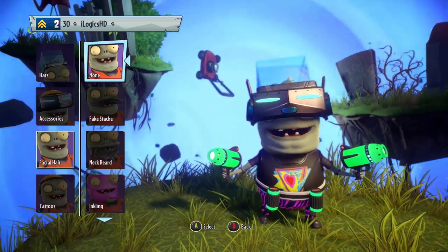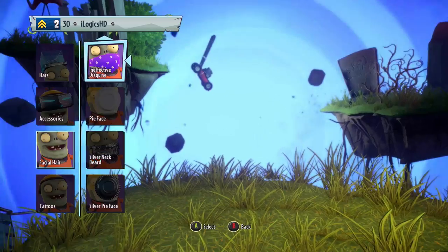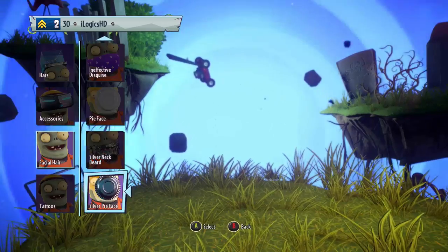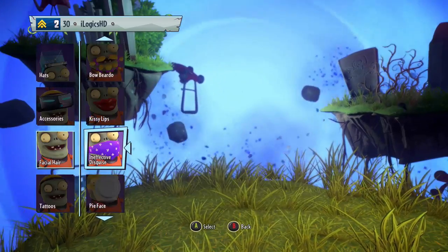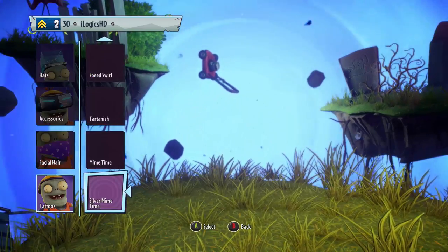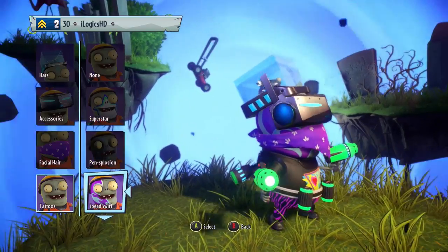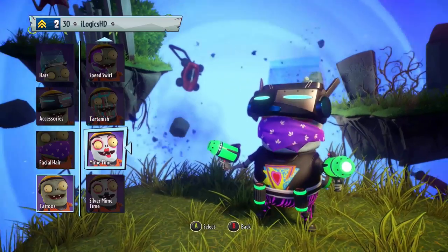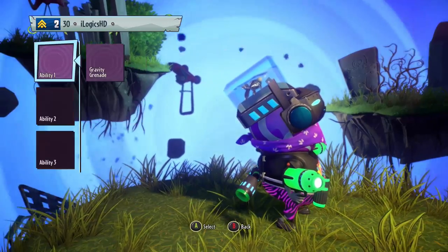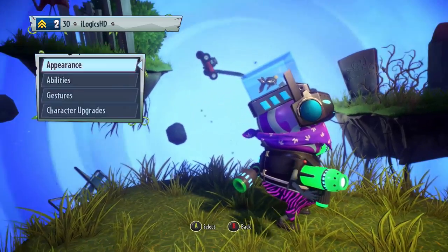I think that looks great. Now let's go with facial hair. Pie Face completely takes away the whole use of the Robo Dog. Neck beard - that looks okay. I'm thinking the Ineffective Disguise looks pretty cool, let's go with that. And then for the Tattoo, we've got a lot of Tattoos we can use. Pen Explosion, you can't really see that. The Tartanish, Mime Time. Let's go with the Speed Swell - that looks good. Now the abilities are all the basic abilities, because you can't get any other ones. We haven't got any gestures or any character upgrades so far.